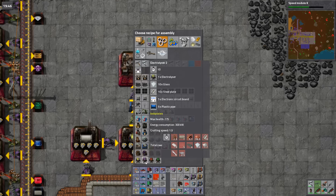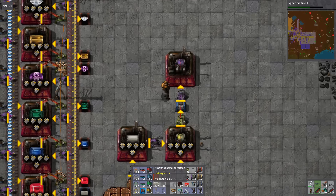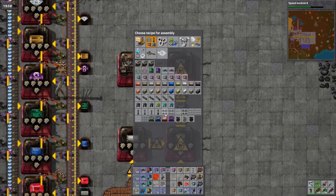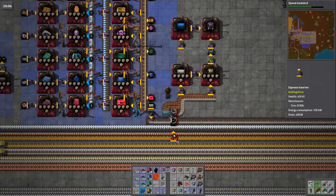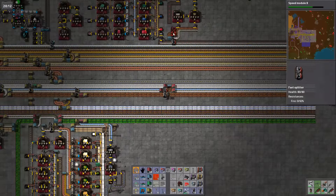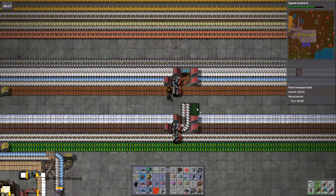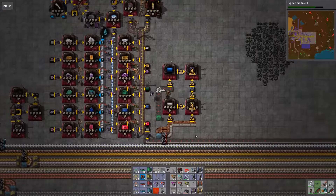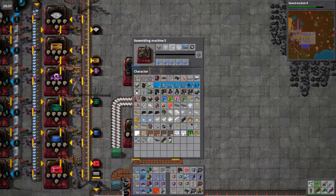Then I need you to make me the next one — requires glass, steel plate, electronic circuit boards and plastic pipes. So if I put you here and ask you to make me plastic pipes — and then we've definitely got plastic running along the bus right there. The plastic is coming — what the hell. OK so you're getting plastic pipe, you need electric circuit boards, steel and glass. Glass is right here so that should be easy.